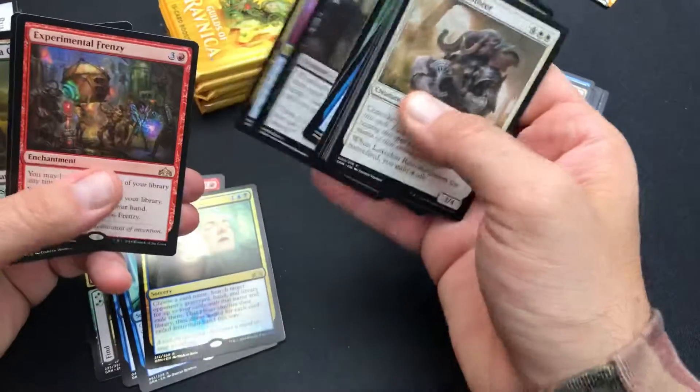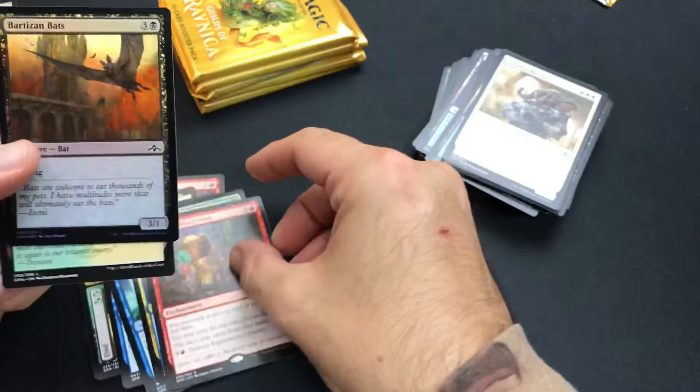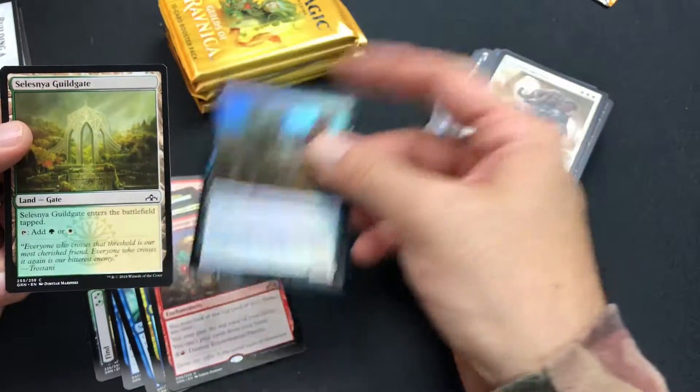Experimental Frenzy. Nice. And Bartisan Bats — foil.